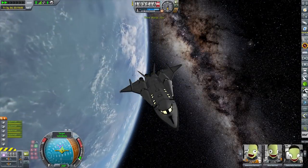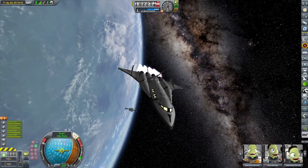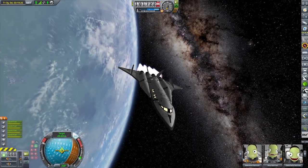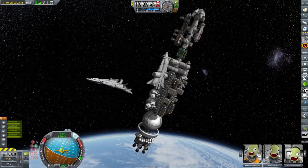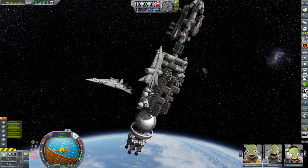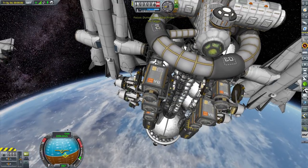Here we are back in orbit and ready to dock to our DUNA colony ship. All of that was recorded at a lovely 6 FPS because with everything docked to the ship — all the parts, containers, and everything — that ship got over 800 parts, which made it quite slow.